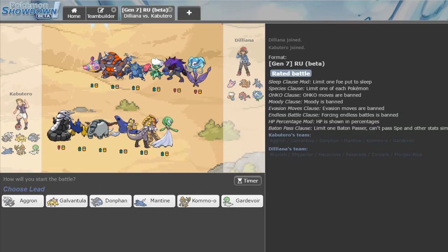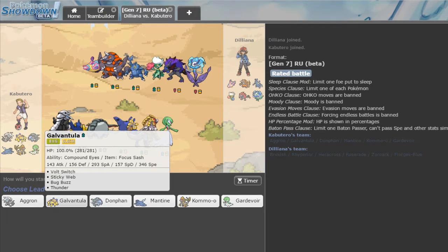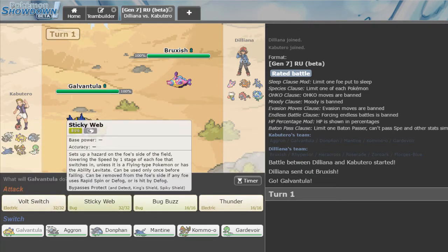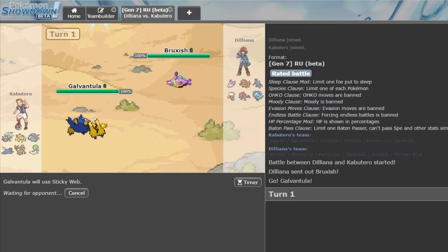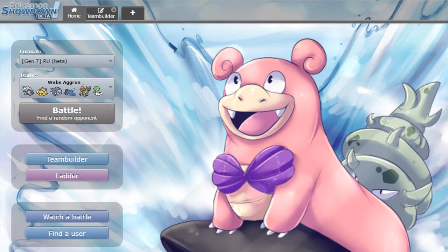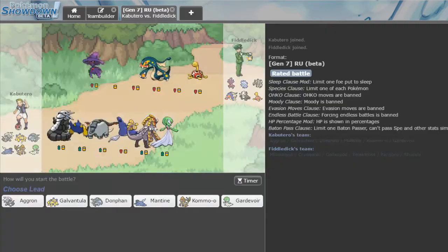I'm still using the black and white sprites, so Kommo-o is just standing there. As we can see, the opponent has a Heracross. The Mon with the best matchup against his team looks to be Mantine as a lead. If I lead Galvantula, he has no hazard removal, so nothing is stopping me from getting the webs up. We go right for Sticky Webs. That fish is just standing there menacingly. I put a timer on, and he forfeited. Lovely start — we're still on the same part of the ladder as before, just seeing how high I can climb with these teams.